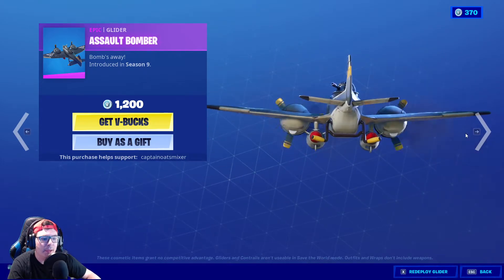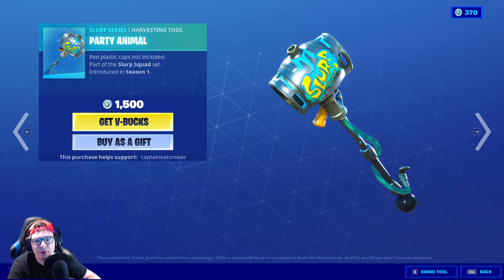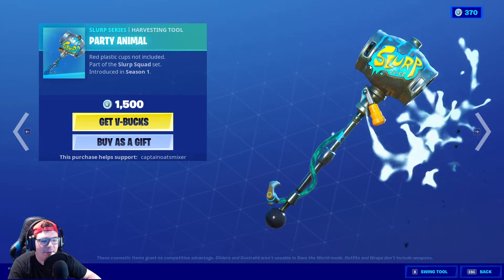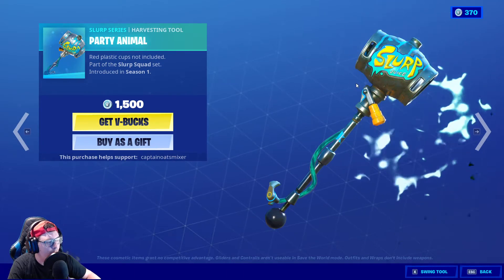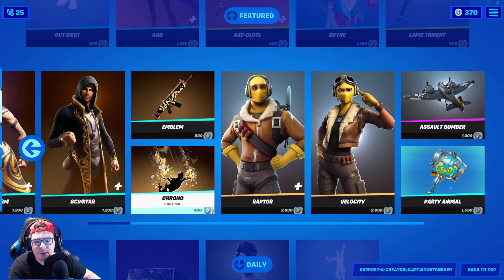You also have Party Animal, which I think is a really fun harvesting tool. It's 1500 V-Bucks though, so it's a lot — it's from Season 1. It's a slurp barrel, and you can hear it — almost sounds kind of empty. Can you imagine if this was like a pay-to-win item where every time you used it, it gave you actual shield? Can you imagine that?